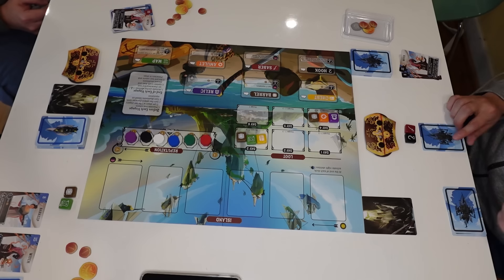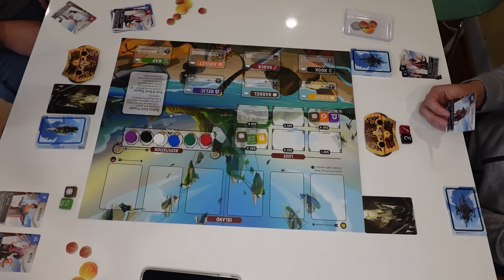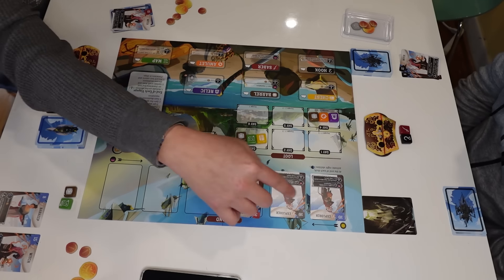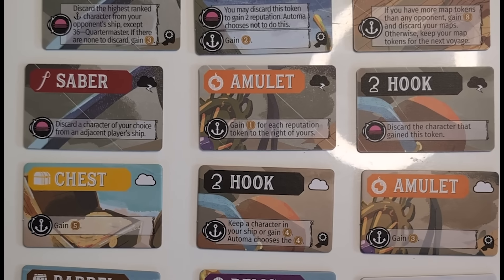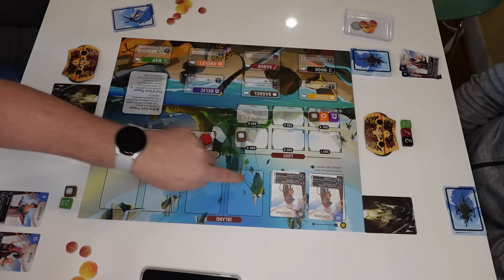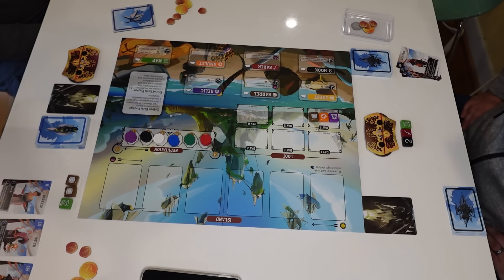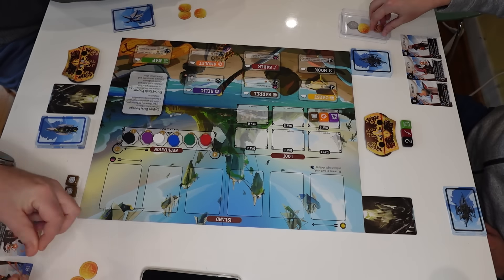The board is two-sided for calm and rough weather play, and you also have a stack of two-sided replacement conditions that you can randomly distribute to increase replayability and amp up the difficulty even further. While we didn't use any of these or the stormy side of the board, we can see how both of those components could really screw with players and make the game even more devious.